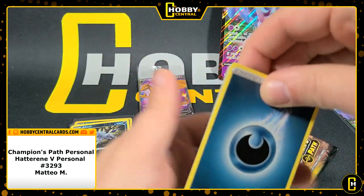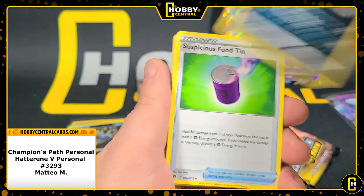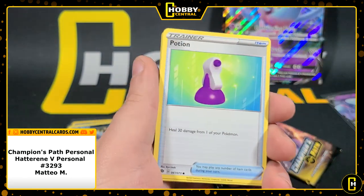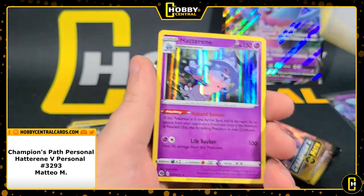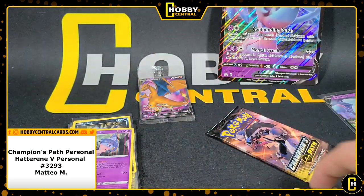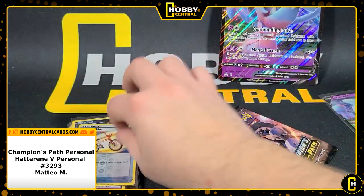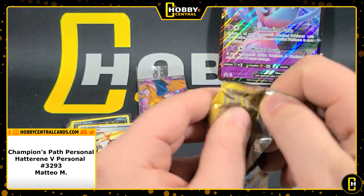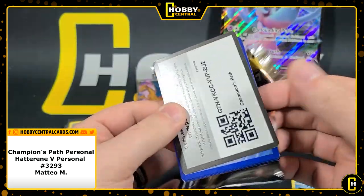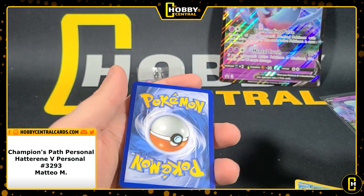All right, third pack of four out of the Hatterene V box — here we go, let's see what we got. Suspicious Food Tin, Carvanha, Rotom Bike, and a Hatterene holographic. Again, if you're a Hatterene fan, you're killing it right now!